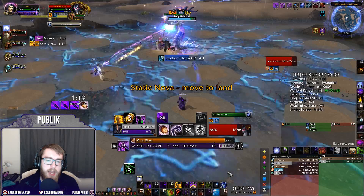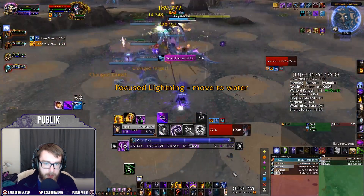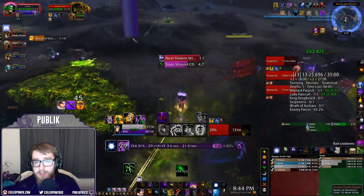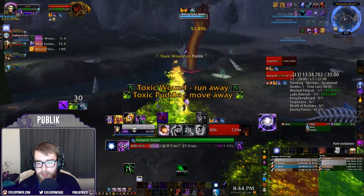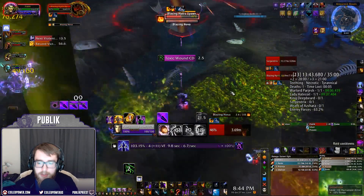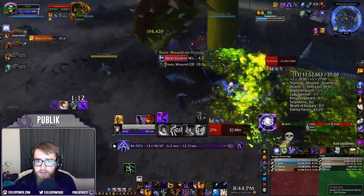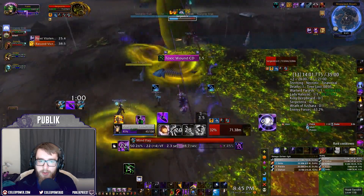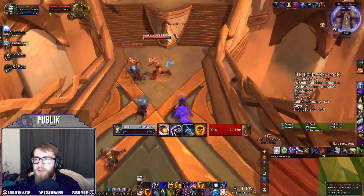On Lady Hatecoil, if you're using Shadow Crash or Grimoire, preemptively cast them when the adds are about to come out so they die in a timely manner — they hurt tanks considerably, especially with Necrotic. On Serpentrix, I prefer to dot both extra tentacles and go back to the boss rather than focusing only one. Since Serpentrix repositions heavily, pop Dispersion during transitions and stay toward the center of the platform to minimize movement.